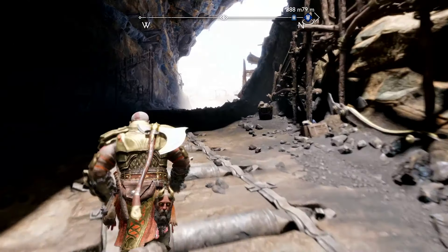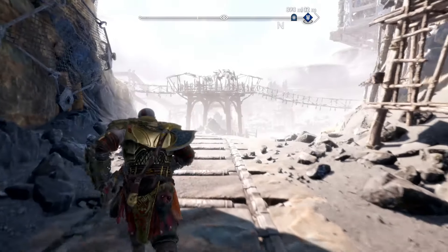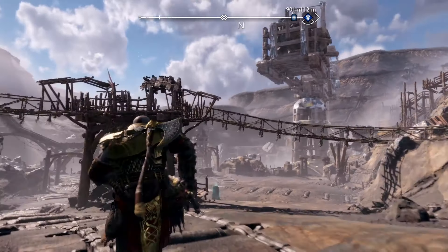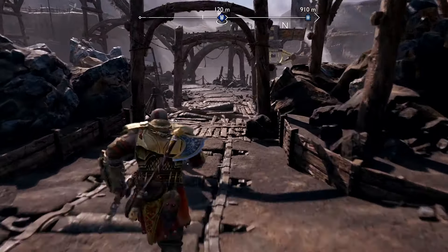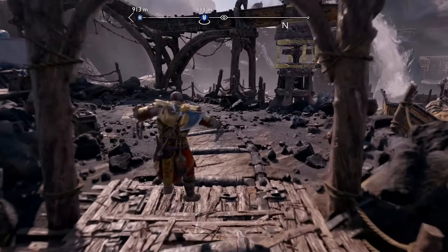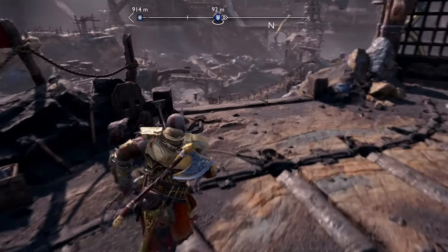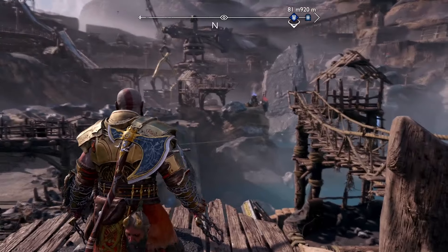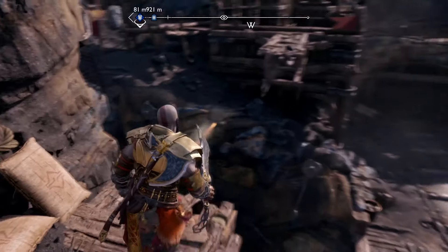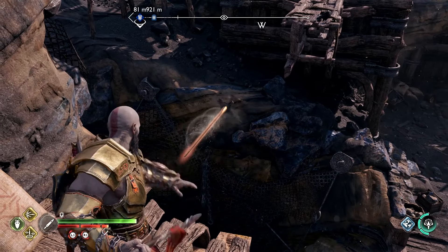Now you guys might be stuck on accessing the different part of the mines, so stay along this left side here. You're going to throw your spear in a certain place — I'm going to show you where that is. Once you get here, turn left and throw your spear right there. Once that's in, you can now access the rest of the mines.